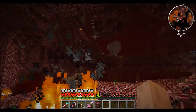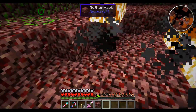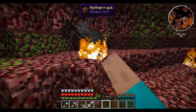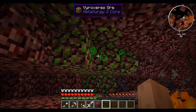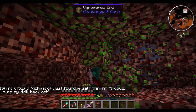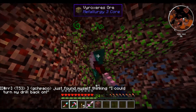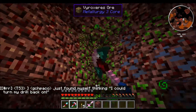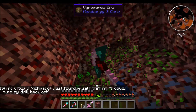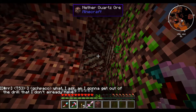It's copper — dang it, this is going to be really annoying. You know what, I'm just going to start strip mining. It'll probably be easier. There is so much of this stuff, oh my gosh. That's Forge IRC — I think I should probably turn that off, it's kind of annoying. I'll do that real quick.